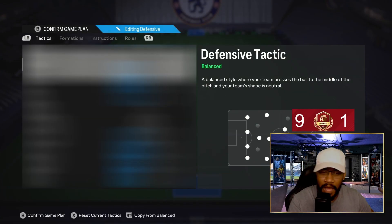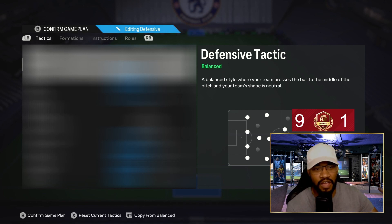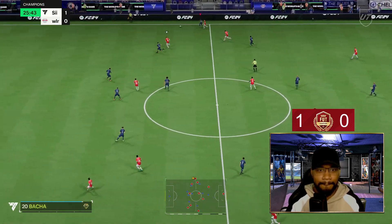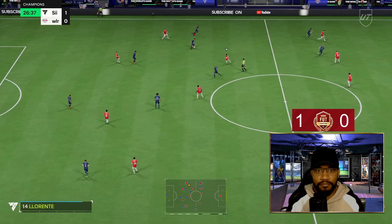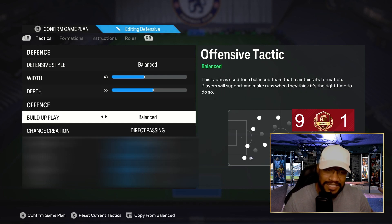To be a little bit different, I'm going to show you the tactics first. I've changed the instructions for two players, which gives me a little bit more oomph going forward — it really helps, especially when you're overloading certain areas. I play my own meta. Defensive style is balance. Width and depth is 43-55. Build-up play and chance creation is balance and direct passing.